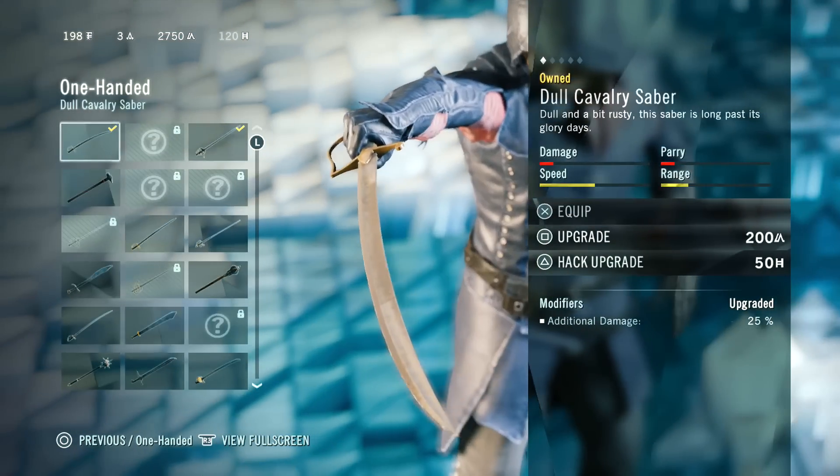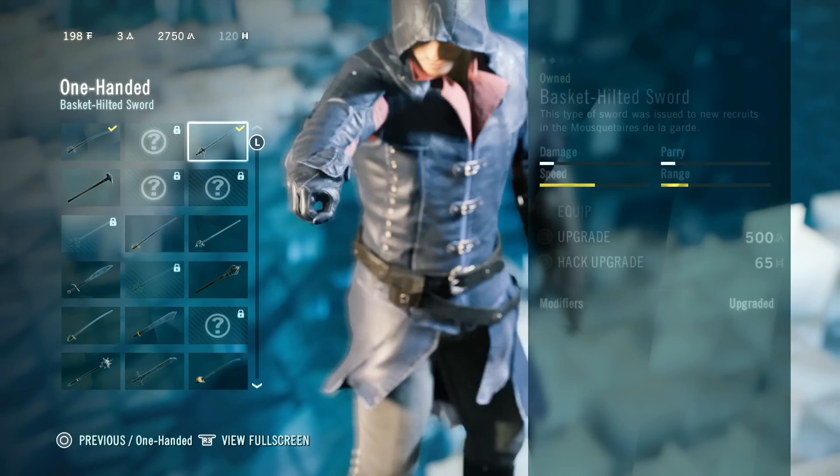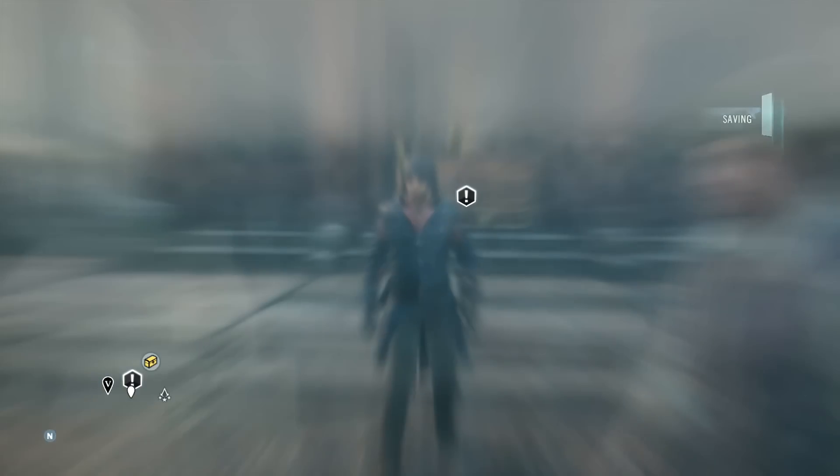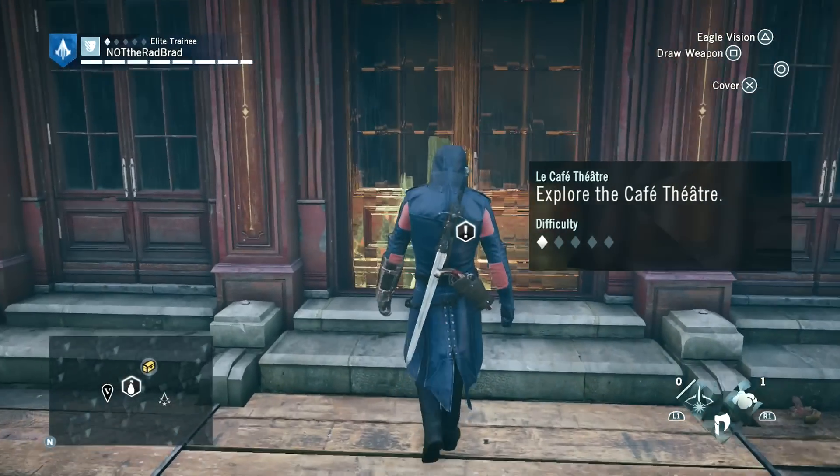I just equipped a brand new sword, so it's going to do a little more damage. Hopefully, if I get in fights, I'll actually be able to kill them a little bit faster. But anyways, welcome back to Assassin's Creed Unity. And with that being said, let's do this.